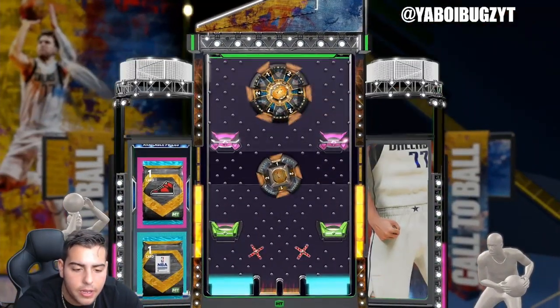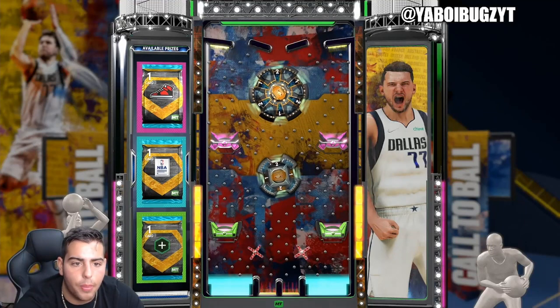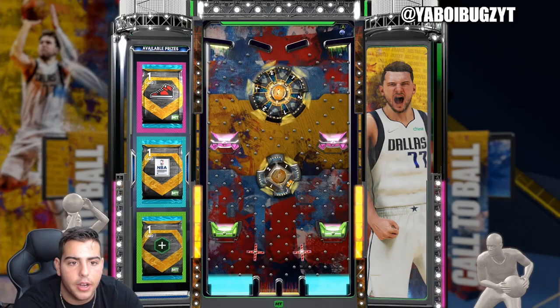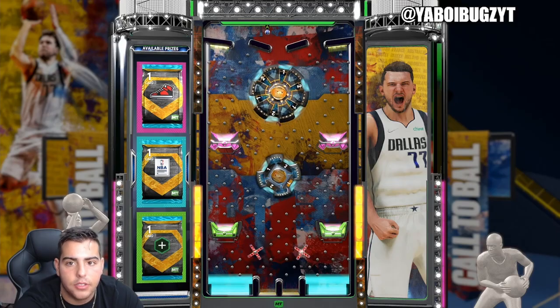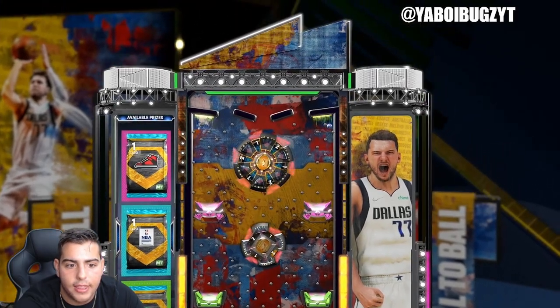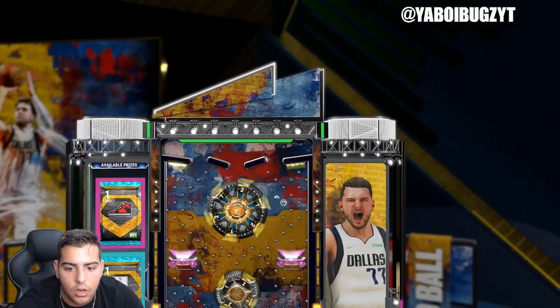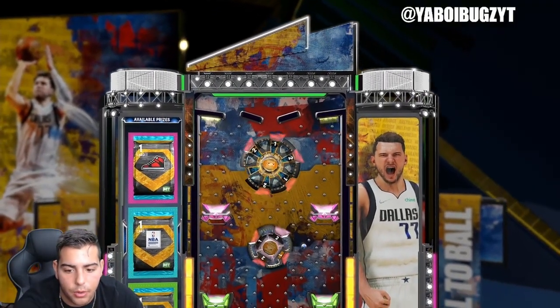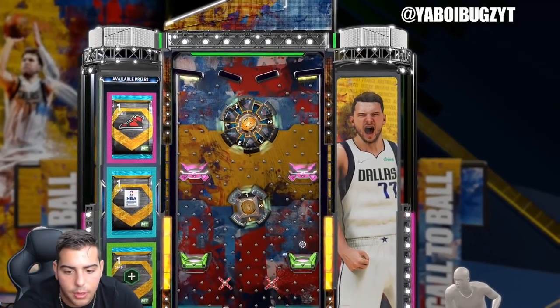We're obviously going for the pack. Oh wait, there is no pack — this is for a shoe card. It's a diamond shoe. We gotta get the pink. Is that a diamond shoe? I think it is, I'm not totally sure. Of course, the one time we don't want the pink, we don't get the pink.